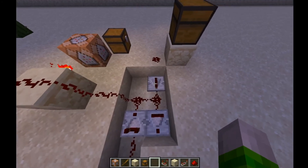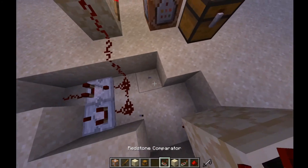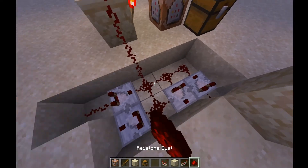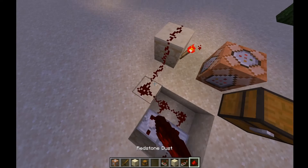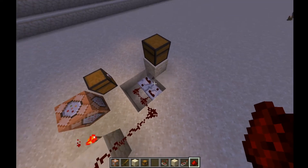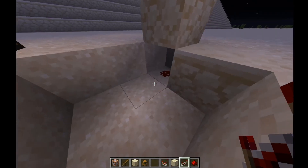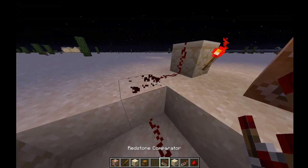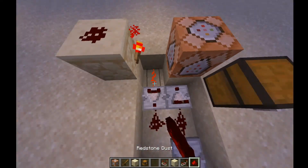This could be compacted down way more — you can put the redstone dust directly underneath with the decay clock right there. This is just a demo. One important note: trap chests only output a power level of one, so you need to run it through a repeater first to bring it up to power 15, otherwise it decays instantly and defeats the purpose of the decay clock.